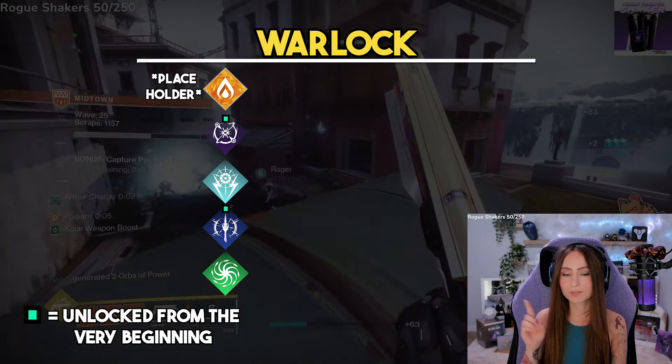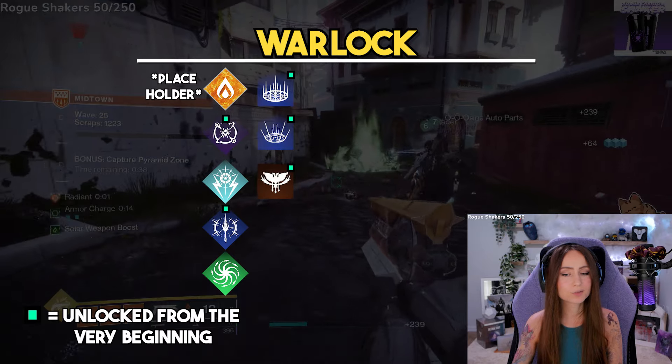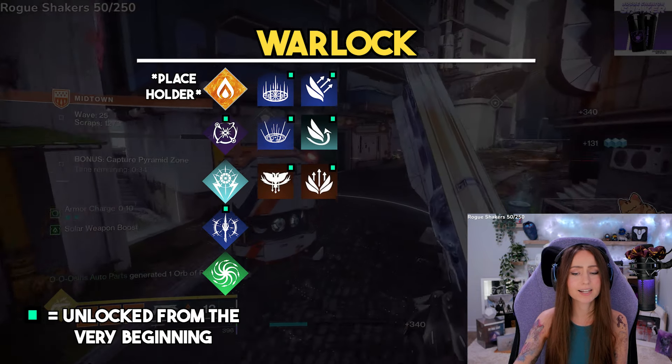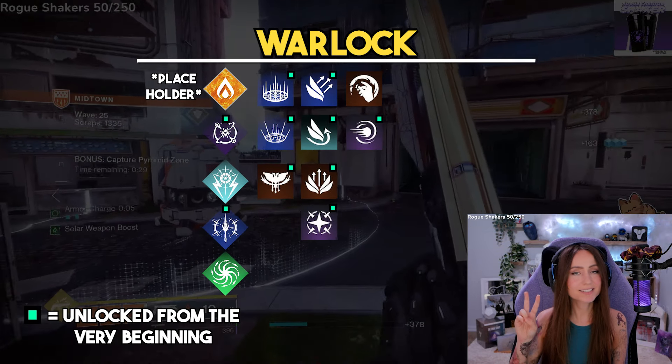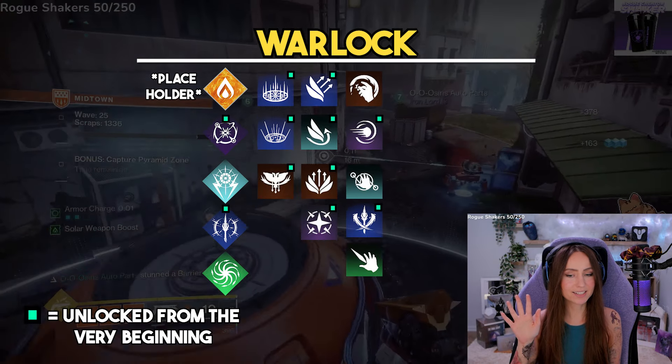For class abilities, there is Healing Rift, Empowering Rift, and Phoenix Dive. For movement modes, there is Burst Glide, Strafe Glide, Control Glide, and Blink. For melee abilities, we have Incinerator Snap, Pocket Singularity, Chain Lightning, Penumbra Blast, and Arcane Needle.